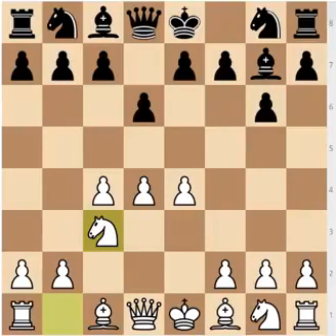Here Black has four main moves: two of which lead to the King's Indian, two of which don't, and Black also has two sidelines which I'm going to cover briefly.